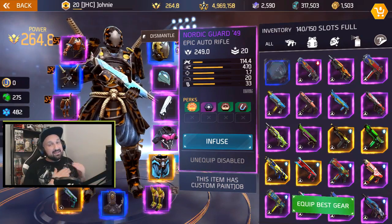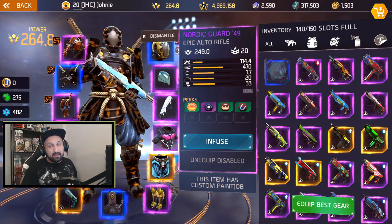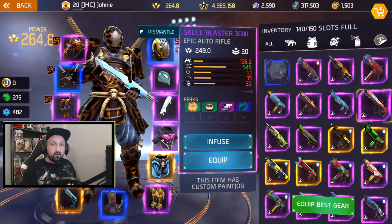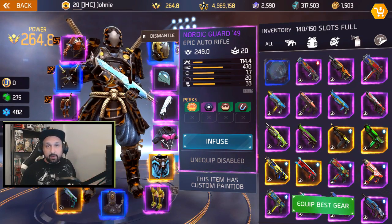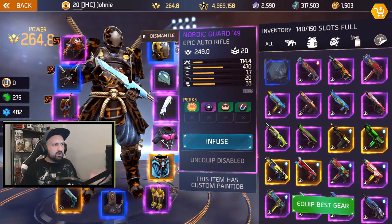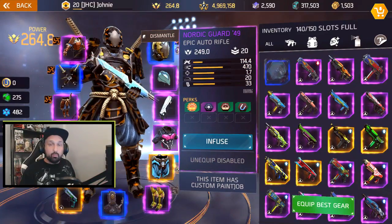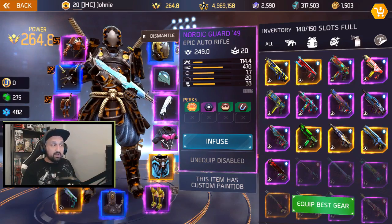The Nordic Guard rifle is in between the Skull Blaster and Nikko — it's got a slower fire rate but more damage than the Skull Blaster, and less damage than Nikko but a better fire rate. The accuracy at 1.7 is the same as Nikko. As you can see on screen, the Skull Blaster fire rate is the only thing that beats the Nordic Guard. They're both at 249 power. In PvP, power doesn't matter, and Nordic Guard has three more bullets in the mag, which is always good.